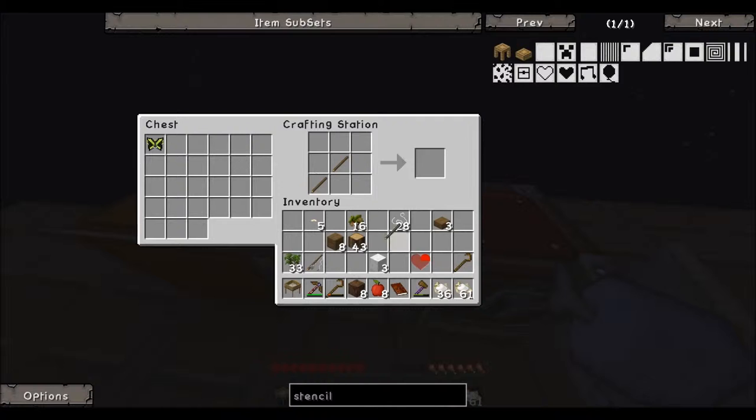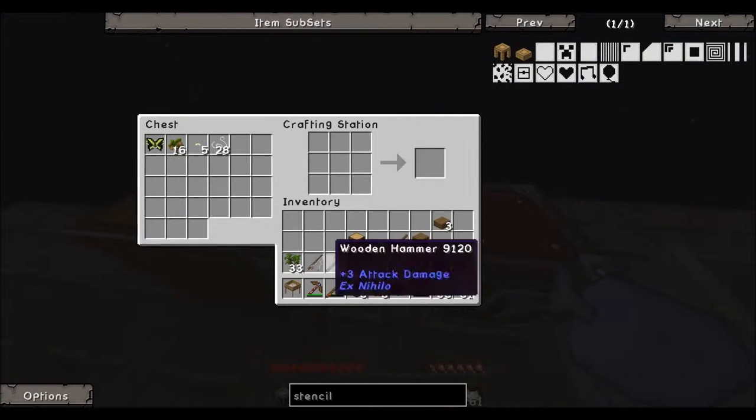We need the hammer — which is two sticks here — and right there. And then just the bed, like that and then like that. For now we're going to clean up our inventory. We can put the coconut saplings in here, the silkworm, the excess string, and the quarter heart.